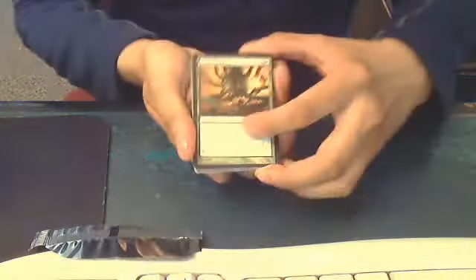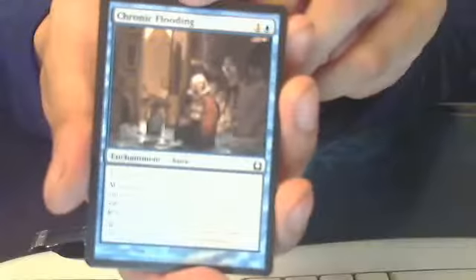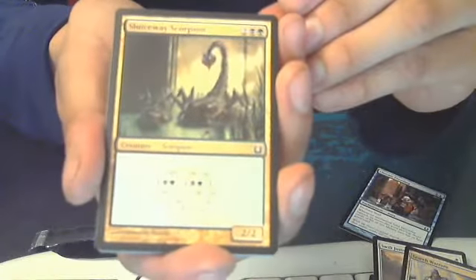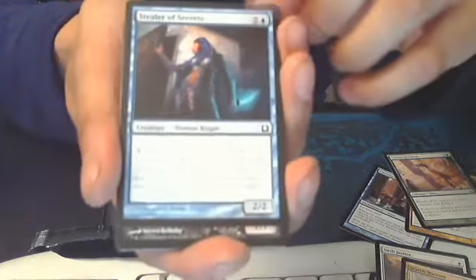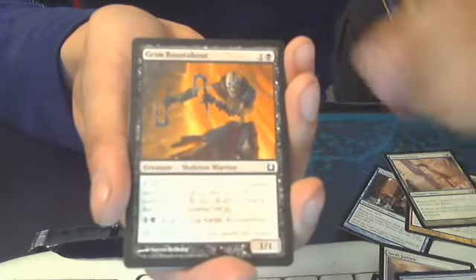Enough about my political and moral views. I've got Aerial Predation, Chronic Flooding, Drainpipe Vermin, Swift Justice, Search Warrant, Sluiceway Scorpion, Towering Indrik, Stealer of Secrets — that's pretty good in a sealed.